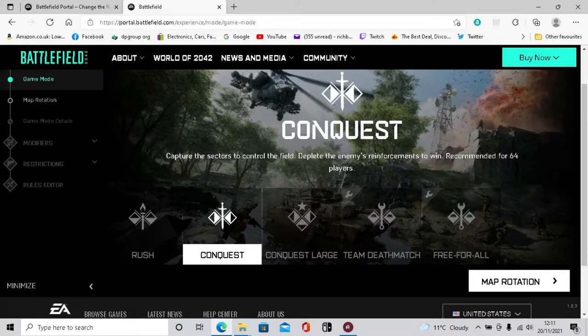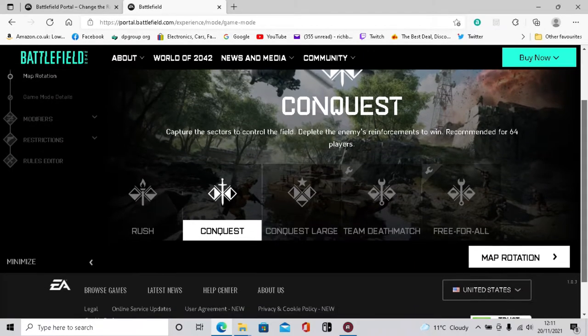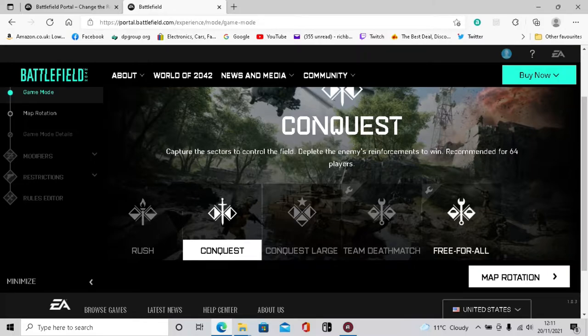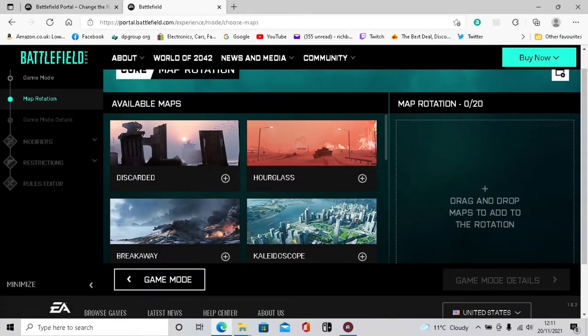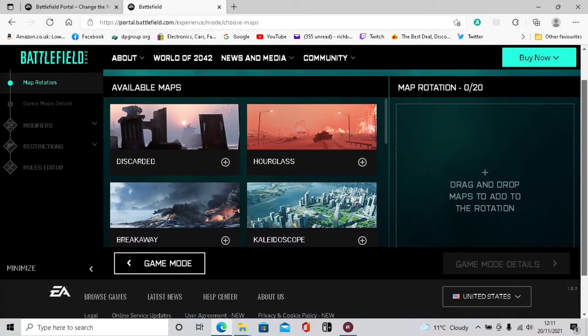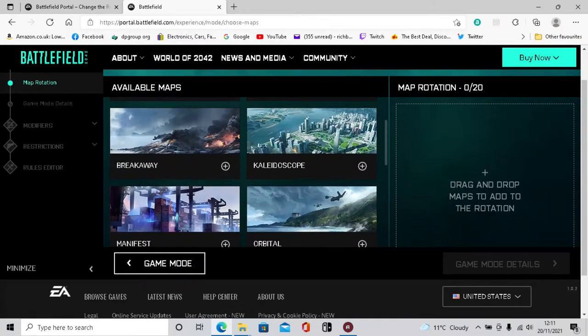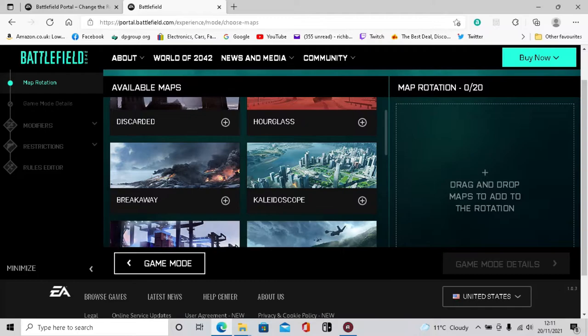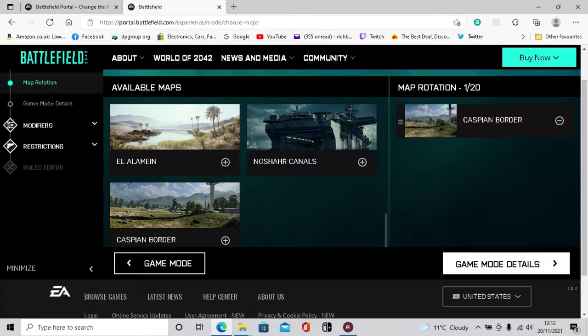Next you pick your map - or maps - depending on how many maps you want in the rotation. You've got your available maps. I'm going to go for Caspian Border, because we know we should get enemy helicopters there if we set it up correctly.